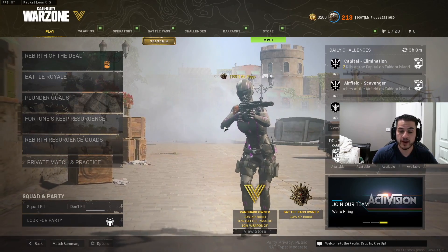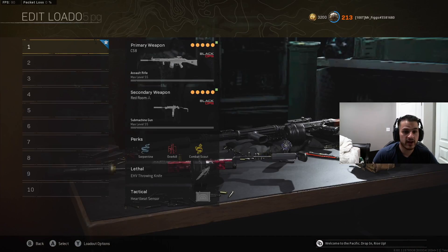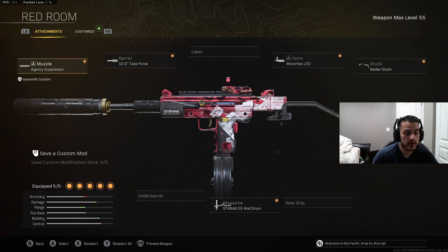Alright guys, welcome back to the channel, hope you're having a great day. Today we're using the Milano. Now this gun — you can get past the fire rate because it's a little bit slower than other SMGs, but this gun smacks. It's got no recoil, hits like a truck. You can kind of use it as a hybrid between an AR and an SMG. Let me know what you think in the comments. We had a pretty crazy game, so if you're new, subscribe, turn on notifications, leave a like. Let's try to break 10 likes. Enjoy the video.